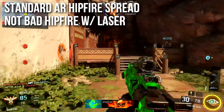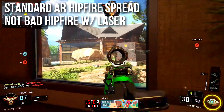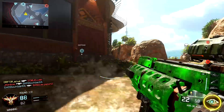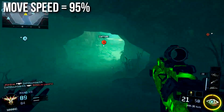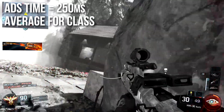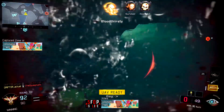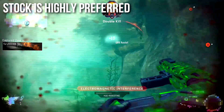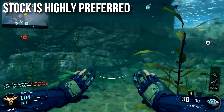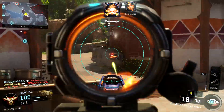It has standard assault rifle hipfire spread, but because of the close-quarters combat design and faster sprint-out, hipfire with a laser isn't bad — you can get it out a little faster than you'd think. Movement speed is the assault rifle standard of 95%, a little slower than SMGs. Aim-down-sights time is 250 milliseconds, which is average for the assault rifle class. Stock is highly preferred, especially for the CQC playstyle — it allows a lot of extra mobility, faster corner-checking, and is very good on the HVK-30 for handling.